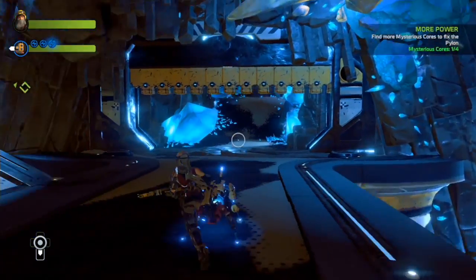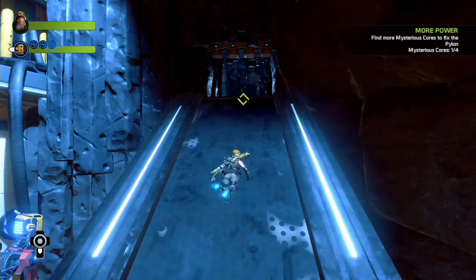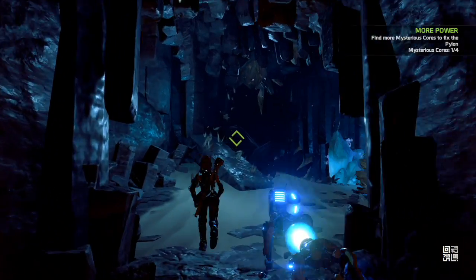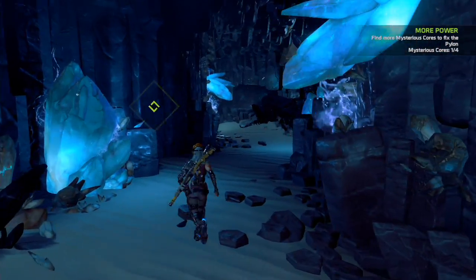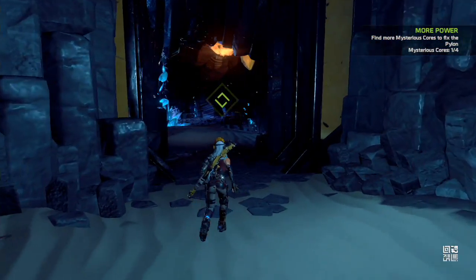Hey what's up everybody, Justin from GSL here, your favorite voice from the internet and today we are in ReCord. This is the Color Cannon achievement, so this is after you interact with the pyramid in the third level — you want to make your way towards the waypoint and you'll get to this room here.